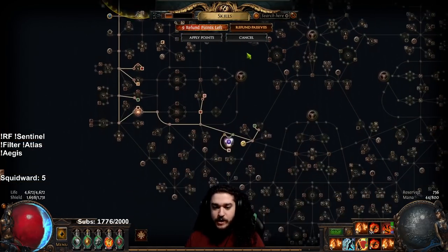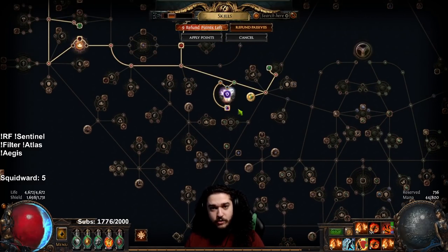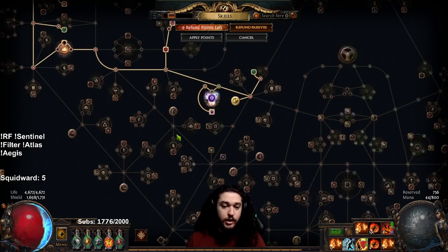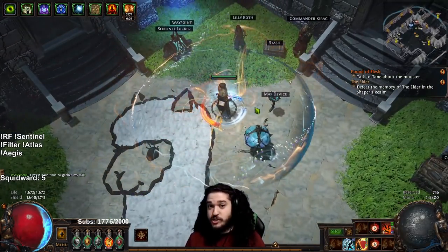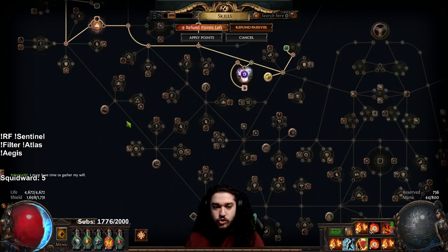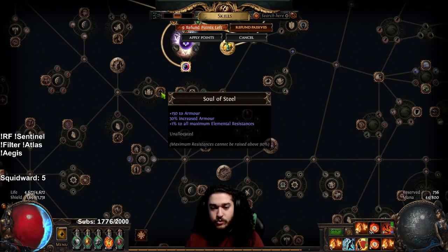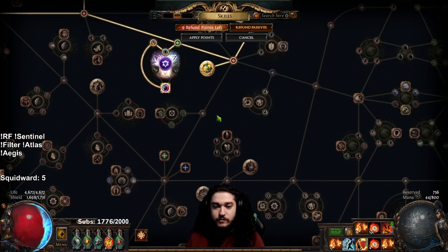One of the biggest things is I have basically redone the whole bottom side of the tree. For those of you playing right now with Infernal Cry, you probably cannot imagine dropping Call to Arms. But thankfully, with Aegis Aurora, you can actually sit still for like 0.5 of a second and won't just die. So this is kind of why this swap comes in. Previously, we were grabbing Call to Arms, coming through, grabbing Soul of Steel, coming down, grabbing our Aura effect, and grabbing Increased Effect of Auras.